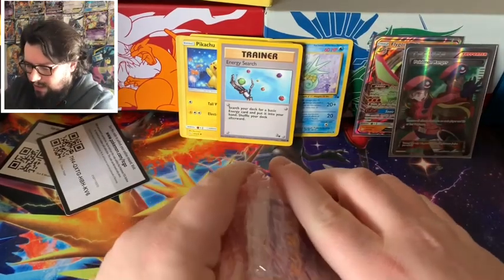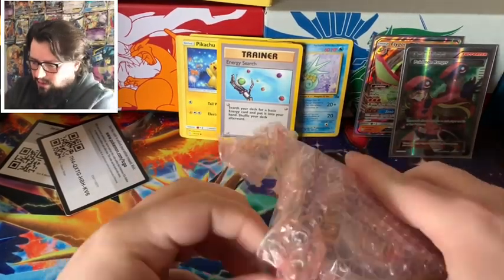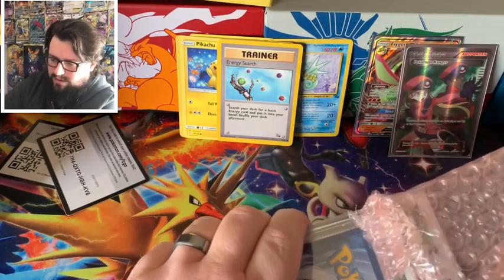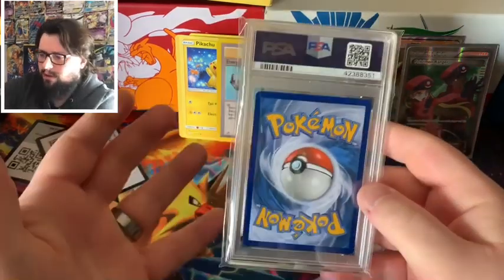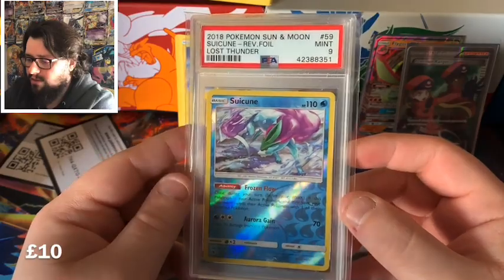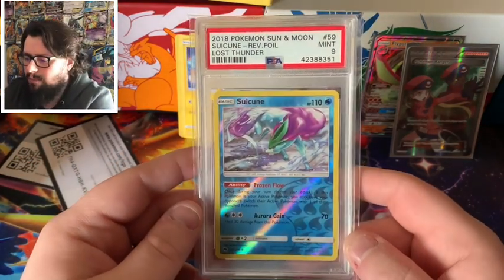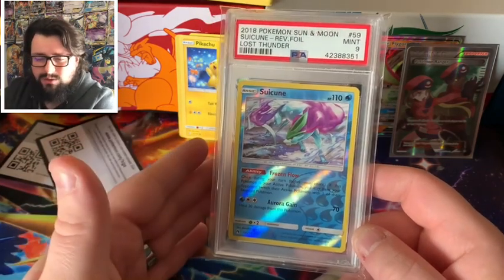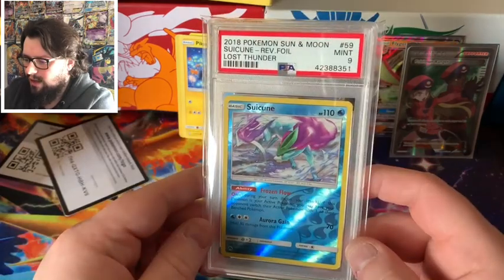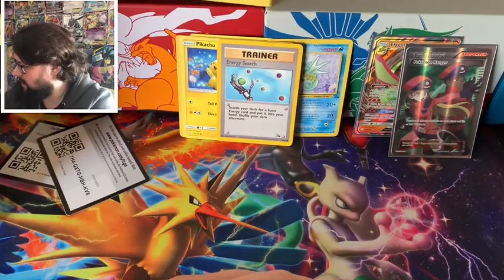Now is the moment of truth - our PSA card. So much tape. Our PSA card from this mystery box is going to be a Gem Mint 9 Reverse Holo Swinub from Lost Thunder. Lost Thunder was one that I didn't really open a lot of - I was still trying to finish off Celestial Storm, and then I sort of skipped it when it went to Team Up. But no, that's really nice. A PSA card is always good, and a Gem Mint 9 is always a nice thing to have in the collection.